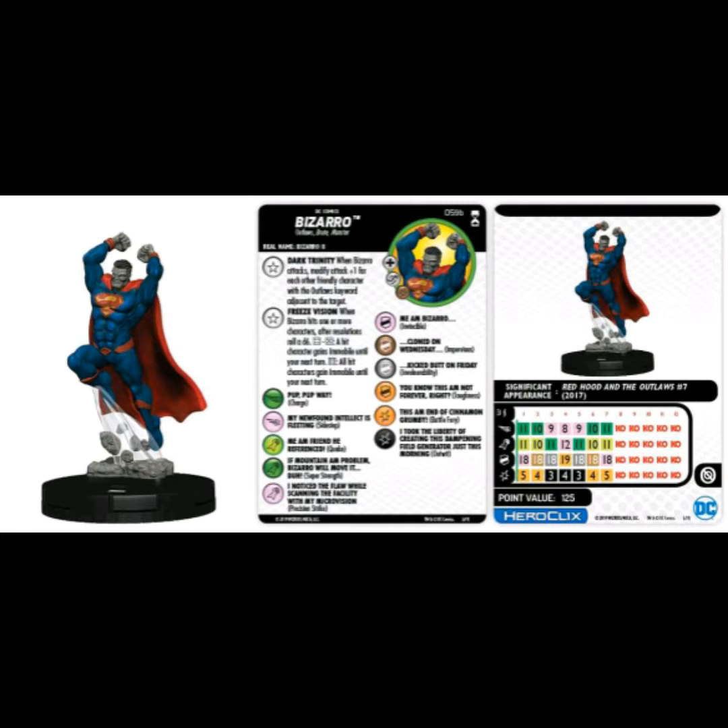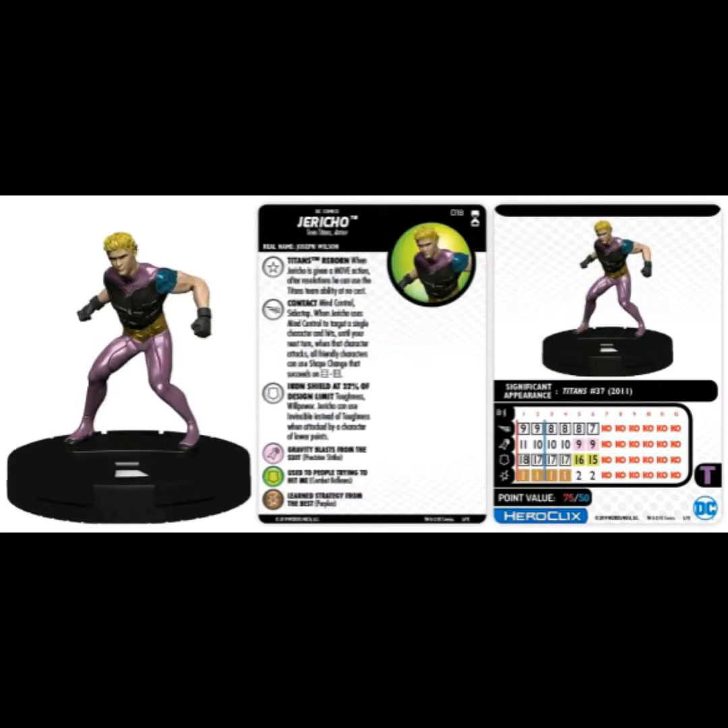Next up, Jericho — an Uncommon at 75 and 50 points with the Teen Titans team ability and Teen Titans and Armor keywords. Trait 'Teen Titans Reborn': when Jericho is given a move action, after resolutions he can use the Teen Titans ability at no cost. The Teen Titans ability is where you stand adjacent, take a power action, and heal one click, then roll a d6 — on a one through four you take a click of damage. So being able to use it at no cost is really cool.